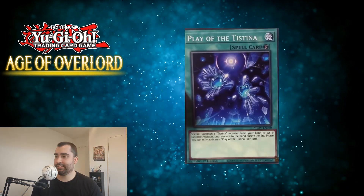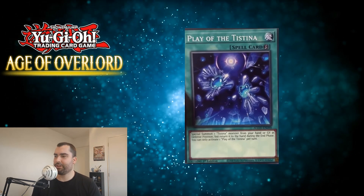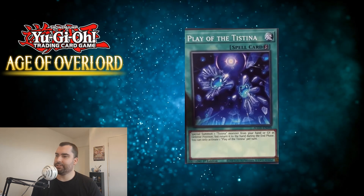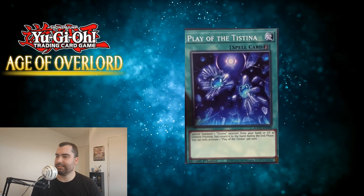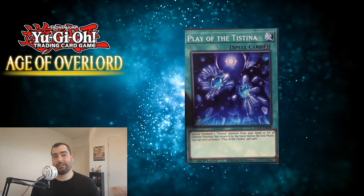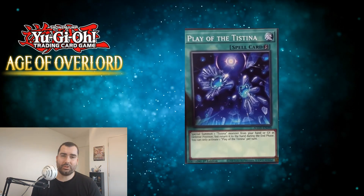Next up is Play of the Testina, a quick play spell. You can special summon one Testina monster from your hand or graveyard in defense position, but return it to the hand during the end phase. You can only activate one Play of the Testina per turn. It's kind of a handle-graveyard tool — just a free special, but meh, it's okay.